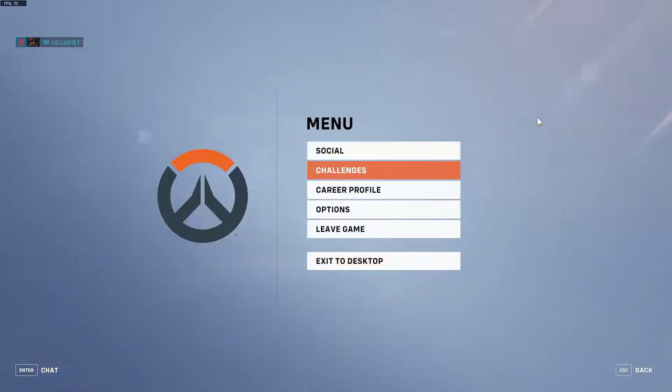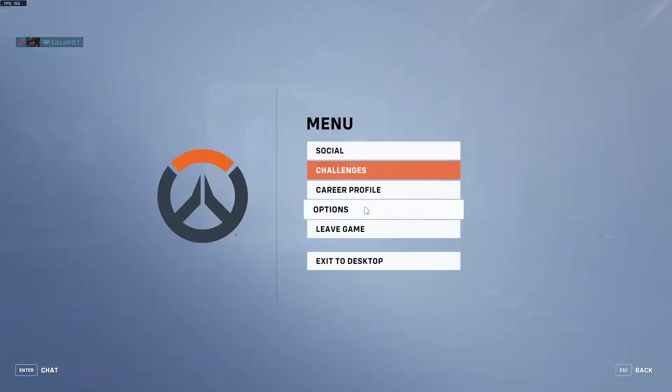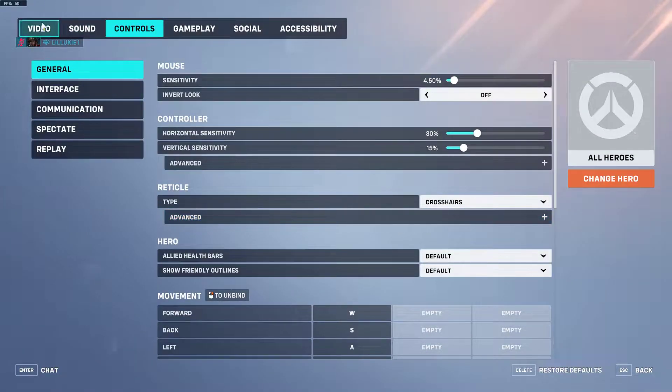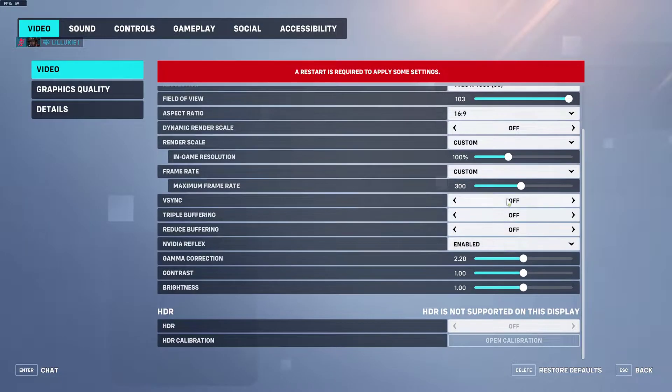What you want to do is go to your options. I even restarted my game and had to queue again because when you make changes it says you need to restart. Go to your details — the video details — right here, and you can see everything.